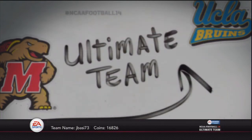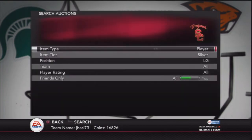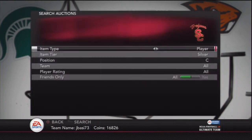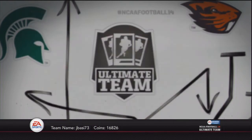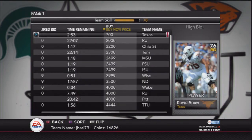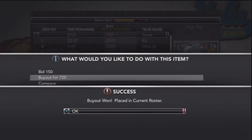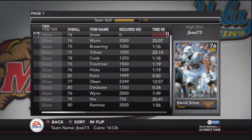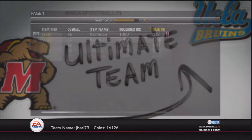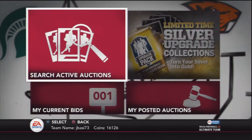You just have to keep doing this — I do this once every couple hours. The reason silver players are kind of in demand is because people want to upgrade their starter pack teams. They get out of a game and they're like, 'I need a better lineman, I need better O-line.' Well here, we filtered out this guy for 700 coins, and the next lowest Buy Now is 2,000 — so that's at least 1,000 coins profit there.